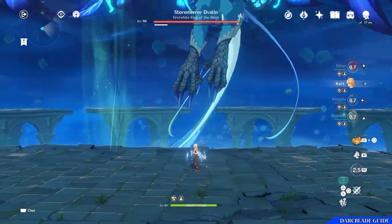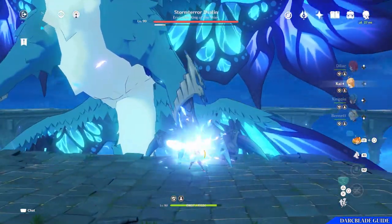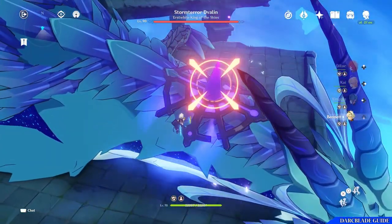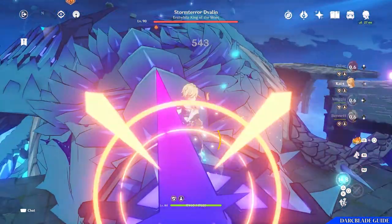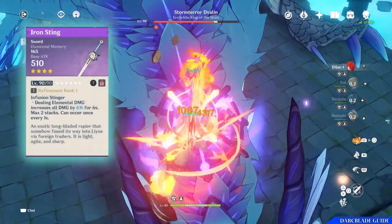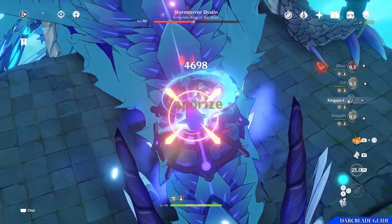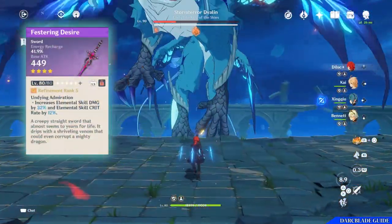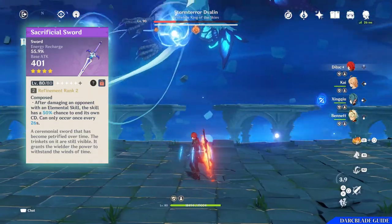When you have a main DPS, this Viridescent Support build is what I would advise. It's still a decent DPS build but makes use of the Traveller's Gust Surge ability to debuff enemies, along with the Viridescent set bonus to make enemies take more damage. For the weapon, you'll go with the Iron Sting — easily craftable with a decent amount of elemental mastery, which helps with swirl reactions. Alternative weapons could be the Festering Desire or the Sacrificial Sword, which come with decent energy recharge.